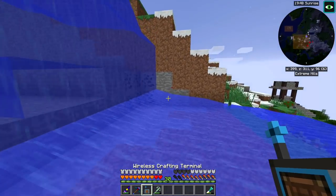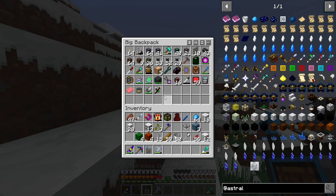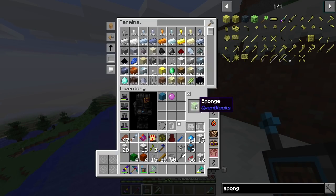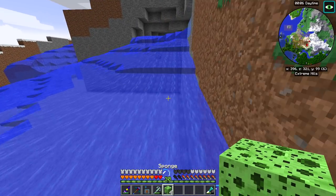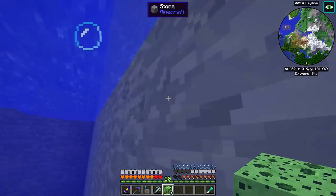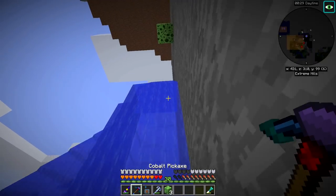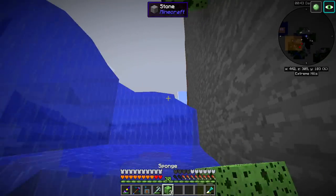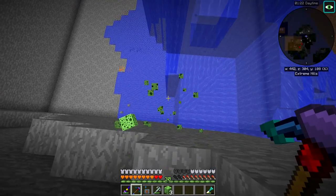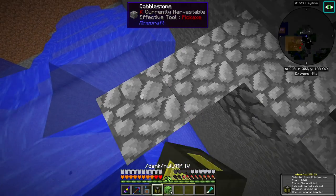This might be the perfect time to make a sponge from Open Blocks. Or did I save my sponge? I know I had one when I retrieved some death items early on in the pack. Let's get rid of this water — we don't really want it. I think that got rid of most of the source blocks.